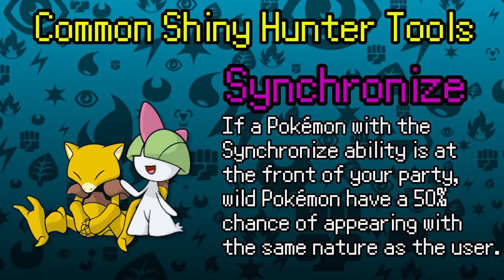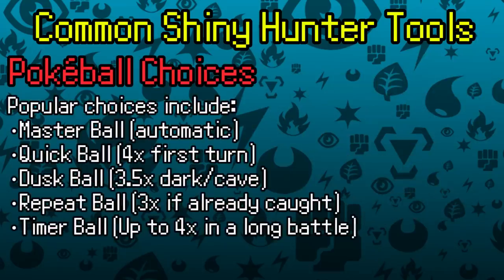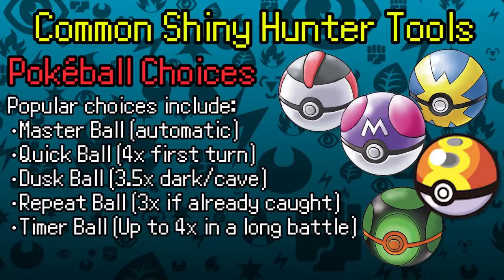For capturing aids, the Capture Opower built to level 3 in your PSS greatly increases your catch chance. For Pokéballs: the Master Ball is a sure thing worth saving for scary encounters; the Quick Ball has a strong 4x multiplier on the first turn; the Dusk Ball has a 3.5x multiplier at night and in caves; and the Repeat Ball always has a 3x modifier since you'll have already completed the Pokédex for the Shiny Charm.